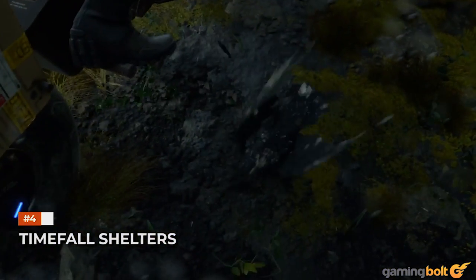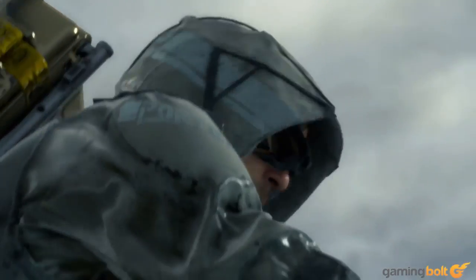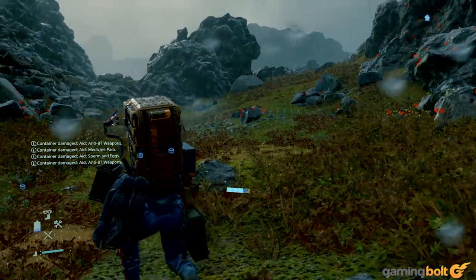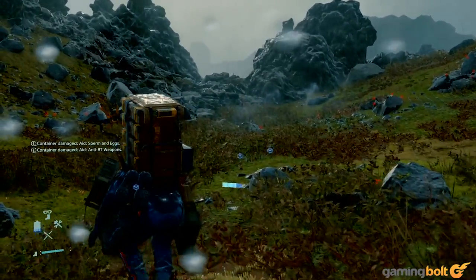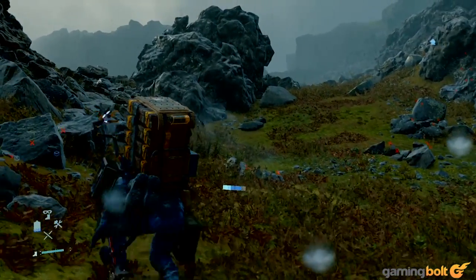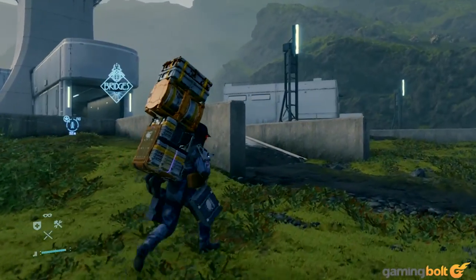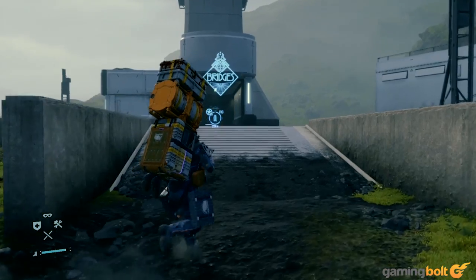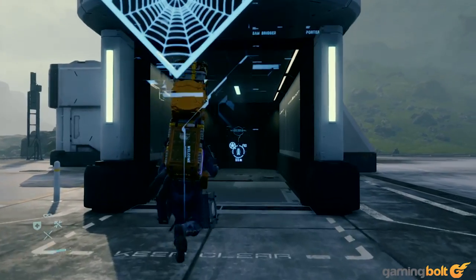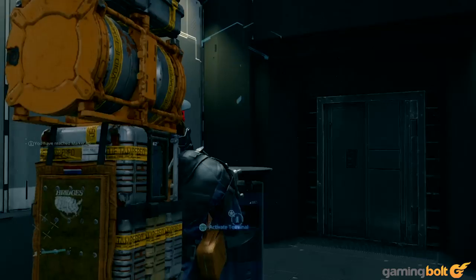Timefall Shelters. Death Stranding's supernatural time-distorting rainfall, or Timefall, is something that you'll want to avoid whenever possible, though it isn't always possible. Not only does it damage your cargo, it also usually brings BTs. If you find yourself in an area with Timefall, make sure you build a Timefall shelter using your PCC, which you'll get the ability to do a few hours into the game, or use a shelter built by another player. Not only do these shelters recharge your batteries and repair your equipment, you can also skip time here in chunks of 10 minutes until the rain stops and it's safe for you to go out again.